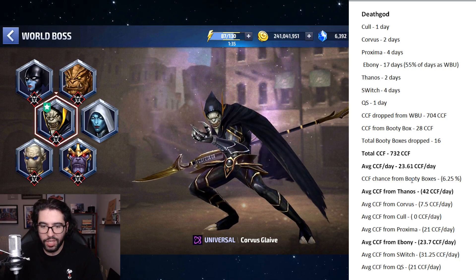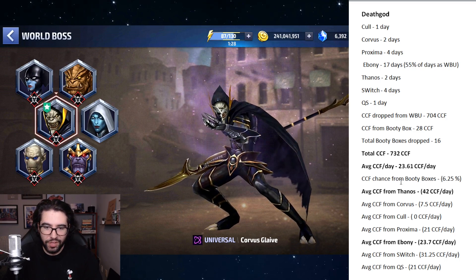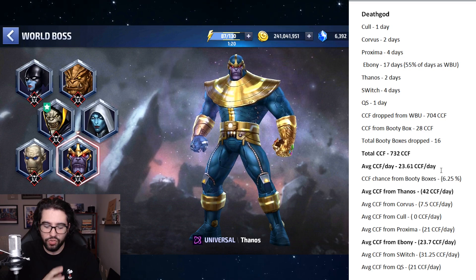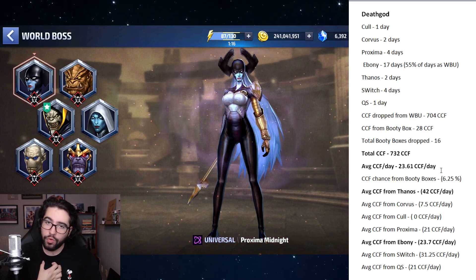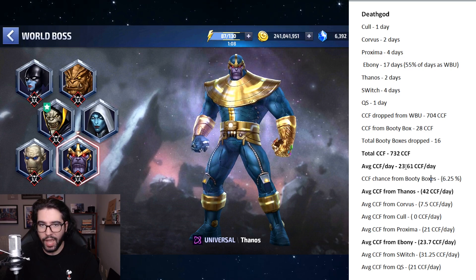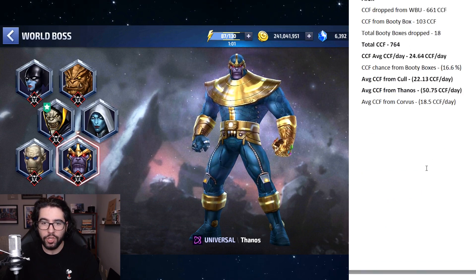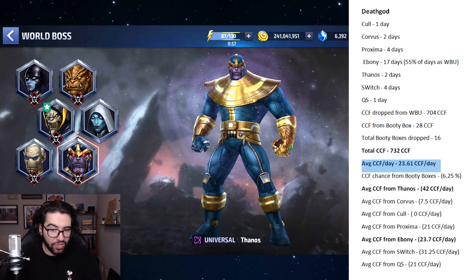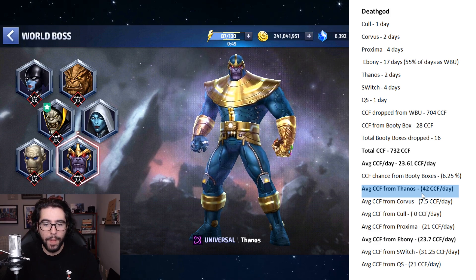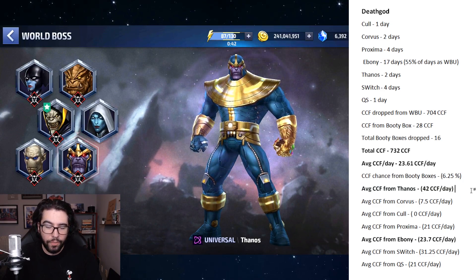What do these stats mean? You're going to get at least 500 to 700 CCF per month just from playing world boss ultimate every day. But the biggest takeaway is: if you have Thanos as your world boss of the day, even if you need drops from other world bosses, I'd recommend playing Thanos. All these stats come from players under stage 39 — no one is doing stage 50 of Thanos — yet the average CCF Thanos dropped was absurdly high, partially because he has a bonus CCF drop when he's the world boss of the day.